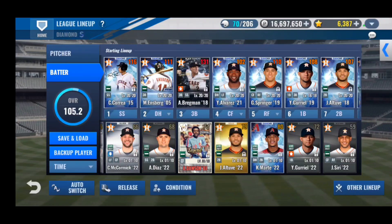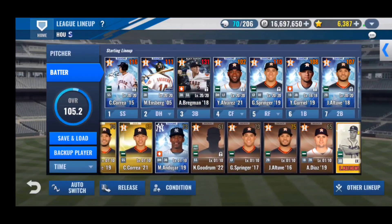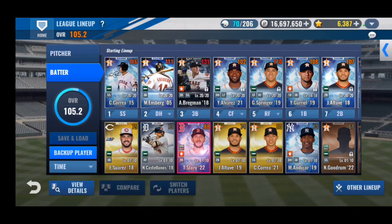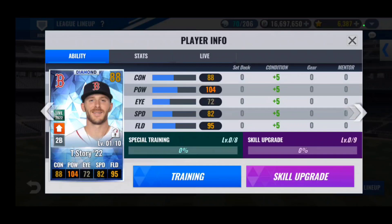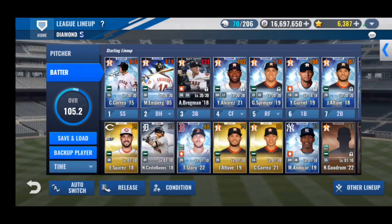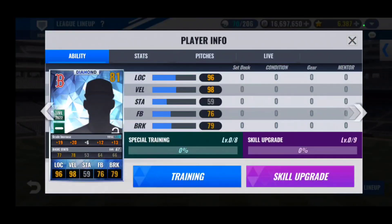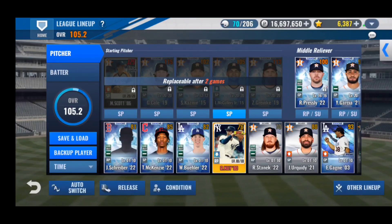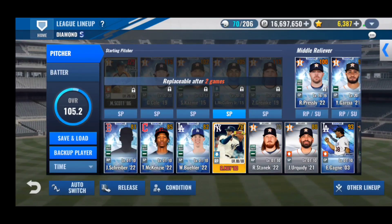I might go with Jose Altuve on the wish player pack later on too, just because his card is really good. But once again we get trolled — we get Trevor Story and we get Schreiber. Literally the best Red Sox pitcher right now, and the only Red Sox pitcher that I want on my team. But that's going to pretty much do it for today's video guys.